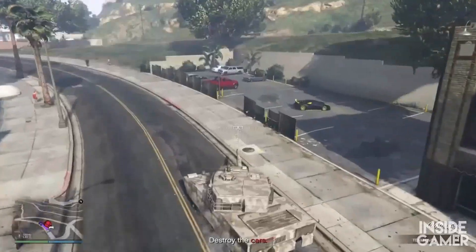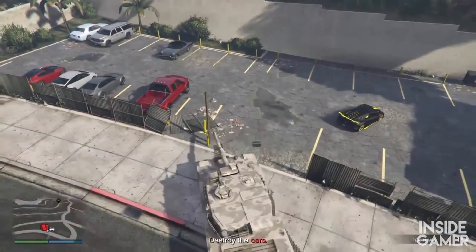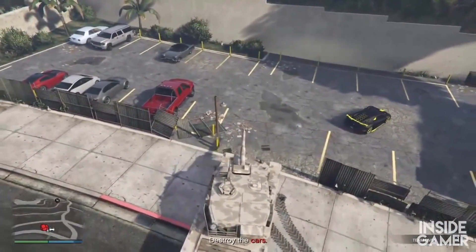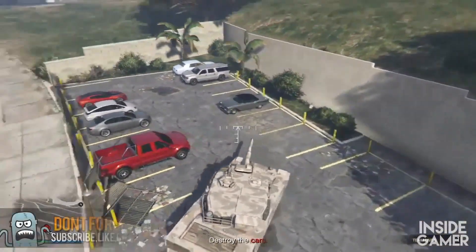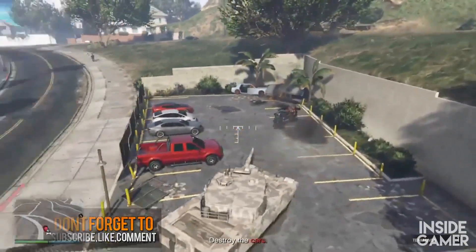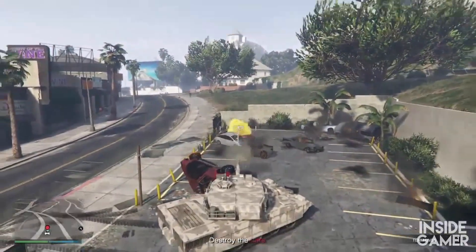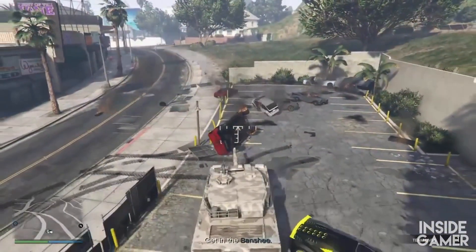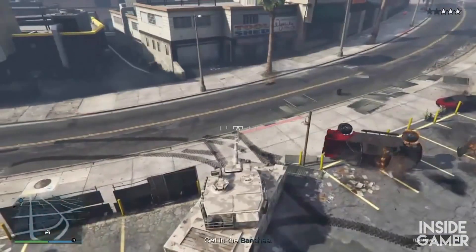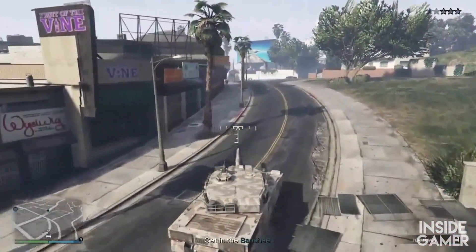Once you're back at the location where all the cars are, you want to just start destroying the cars. Then you want to be killing police for about one to two minutes to build up your wanted level. As you can see right now I'm destroying the cars — from here, all you do is just kill police for one to two minutes.